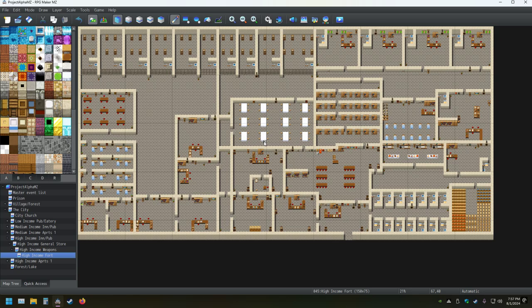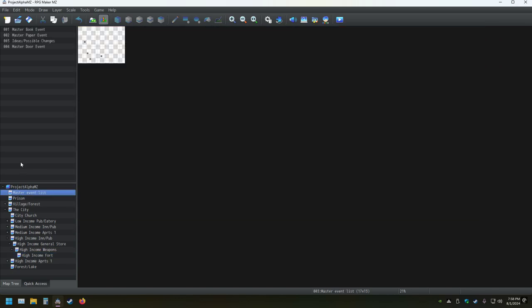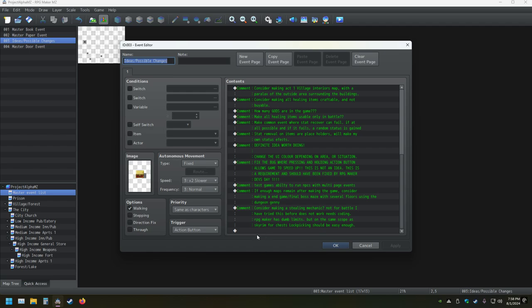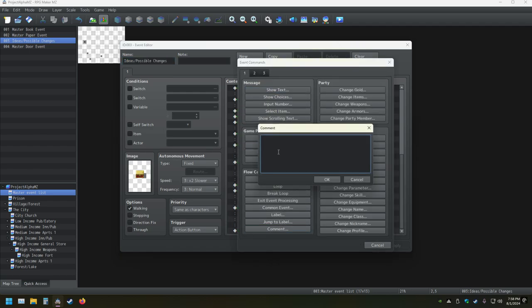I might actually redo this one into an actual prison versus a fort, because the city technically does not have a prison. I might take that person's information and work with it as best I can. If I do that I'll do it on my own time. Actually, that is a great idea — I'm going to add it to the list of things to do.